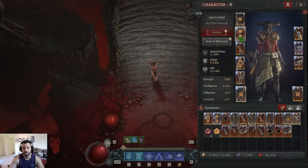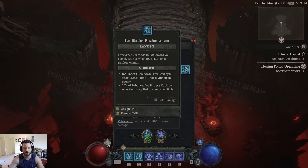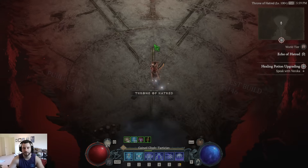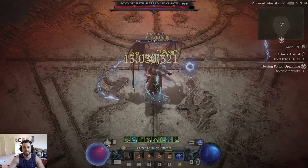We have Raiment. The enchants are Teleport and Iceblade Enchant. I'm not really going to go over too much else. Let's see how this does for Lilith.